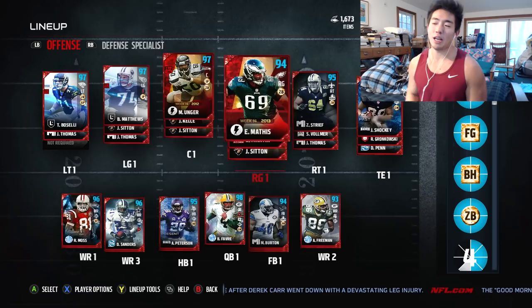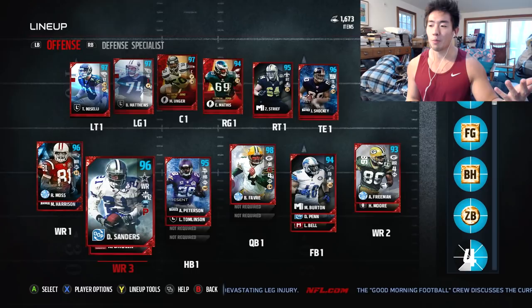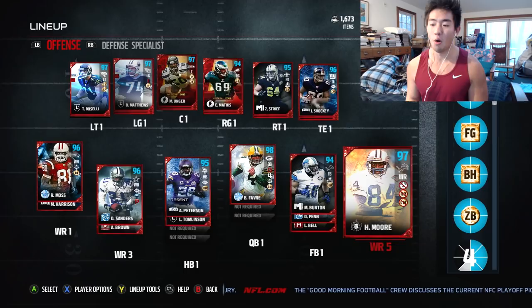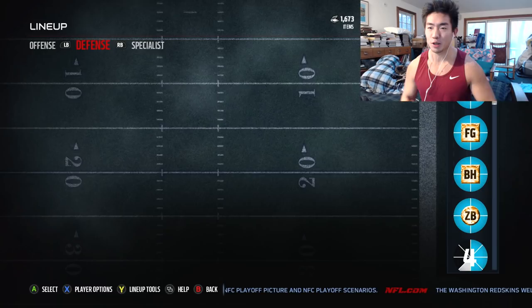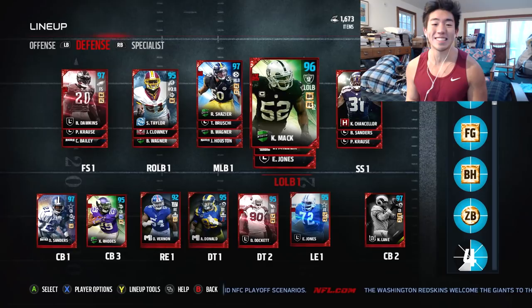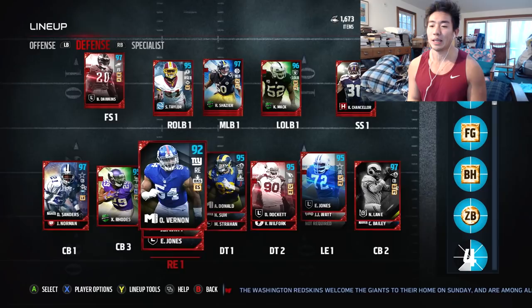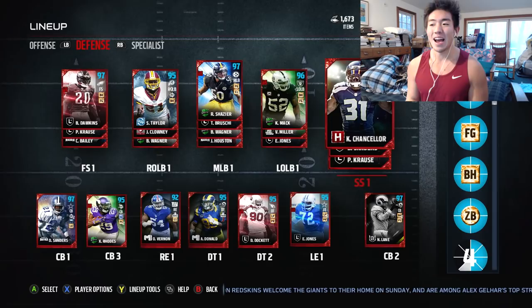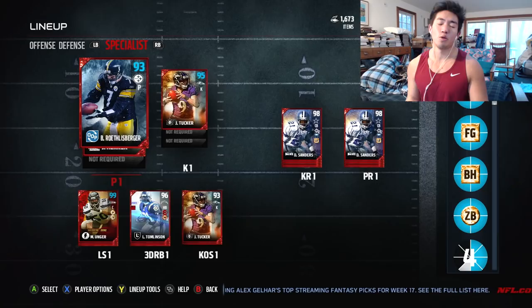We have Bruce Matthews, Jeremy Shockey, Gronkowski, and Donald Penn for wide receivers. Antonio Freeman — I almost always call him Antonio Brown. Deion Sanders the OOP, Randy Moss, Marvin Harrison, Herman Moore — scary wide receiving core. Adrian Peterson, LT, Brett Favre — the new one that came out. 94 Burton because he gives us a plus to awareness everywhere, even on defense — so that's super clutch. For defense it's scary: Brian Dawkins, Sean Taylor, Ryan Shazier, and Khalil Mack. We also have Deion Sanders, Xavier Rhodes, Night Train Lane. Front four: Olivier Vernon, Aaron Donald, Darnell Dockett, and Ed Tuttle Jones. Cam Chancellor at strong safety. Special teams: two Deions, LT, and Justin Tucker. We run Big Ben because I know for 100% I'm never going to punt.